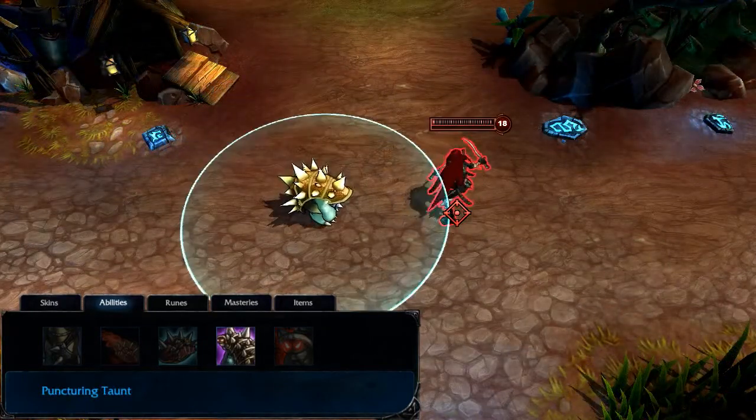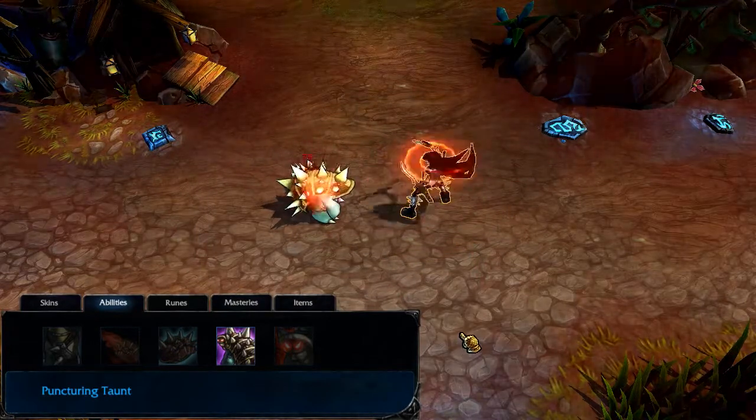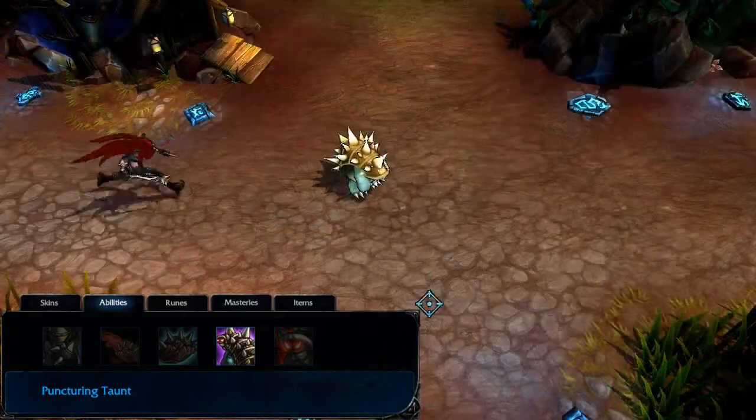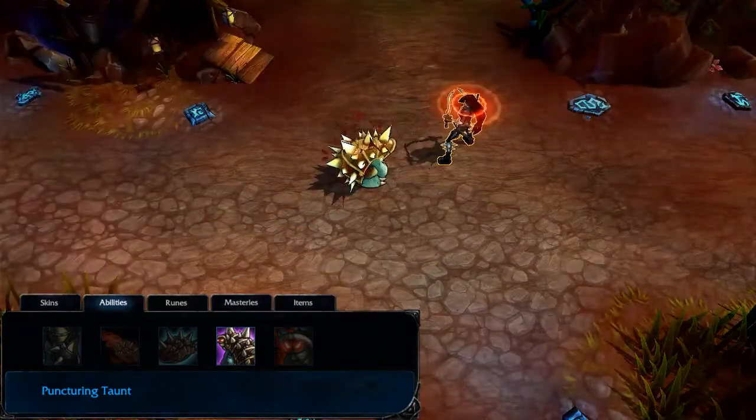Puncturing Taunt forces a target enemy to attack Rammus for a short time, lowering the target's armor in the process. I take Puncturing Taunt at level 3 or 4, depending on how quickly I want to gank, and I max it by level 10.